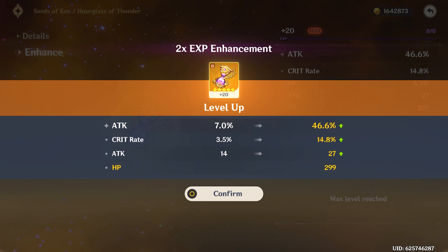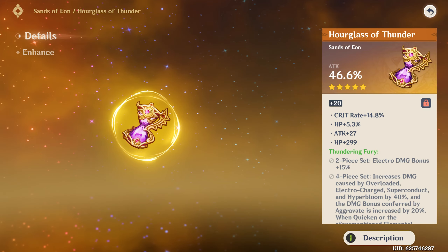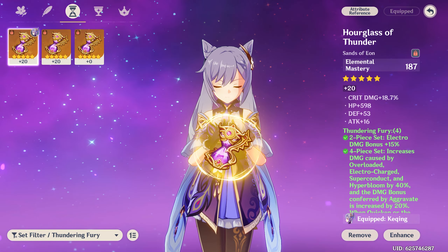The other attack sands has a high crit rate on it — that changes things. The other stats aren't as great, but that crit rate is notable. I'd be missing out on elemental mastery by using it.